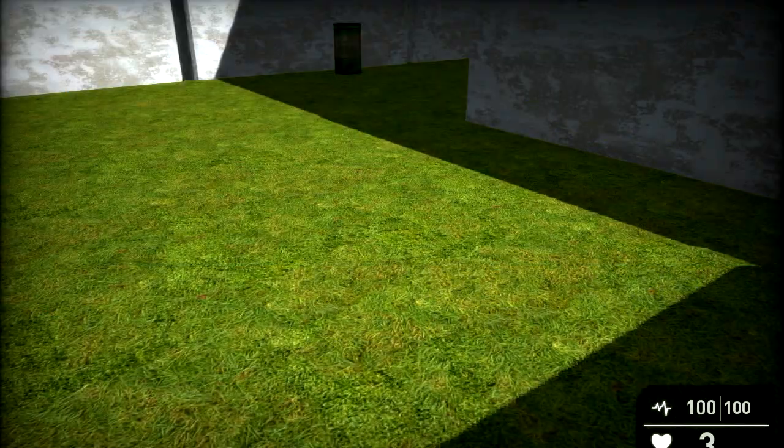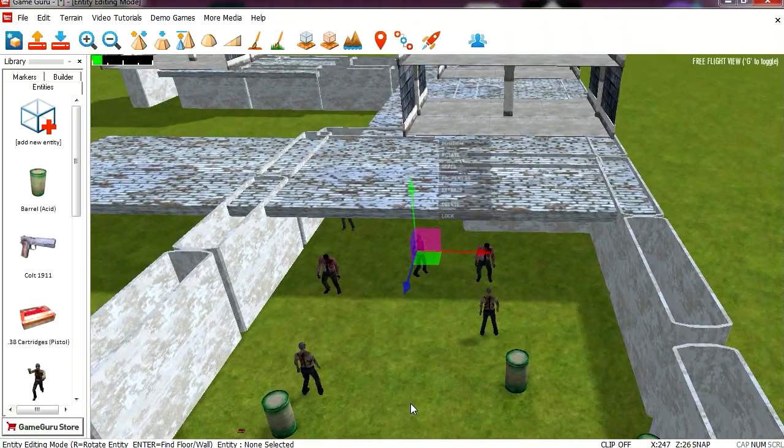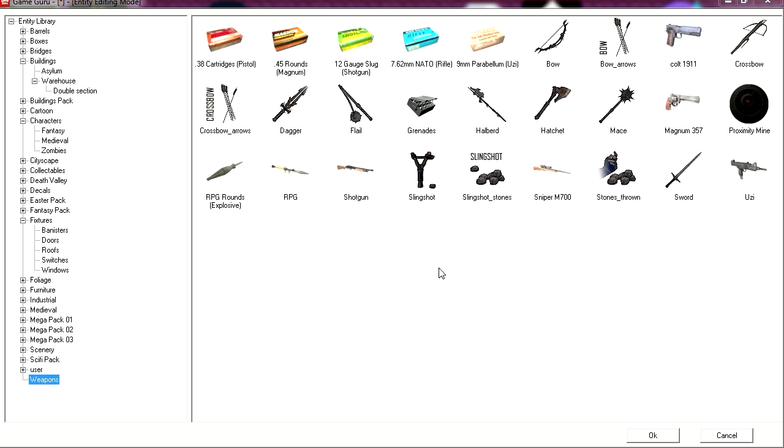Let's run this to see what it looks like. We don't have a gun yet, so we have to find the gun. Let's bring out the zombies all the way to the back. Let's add more weapons — sniper gun.